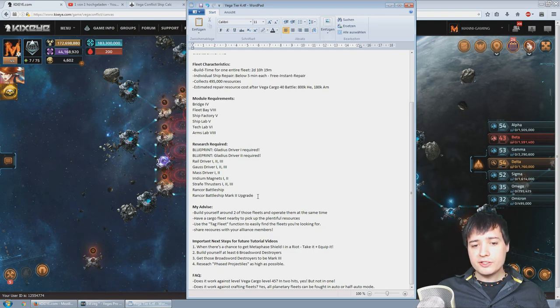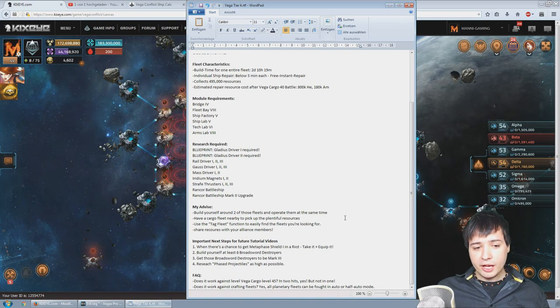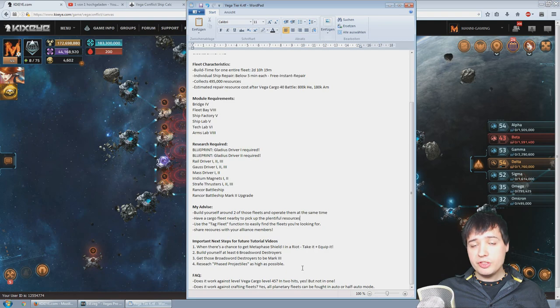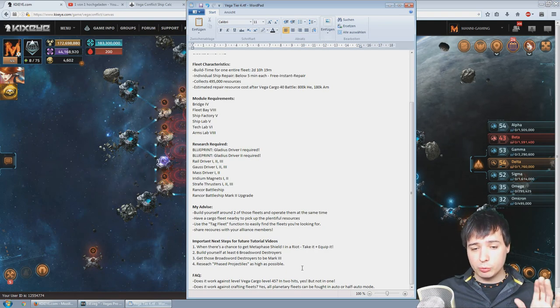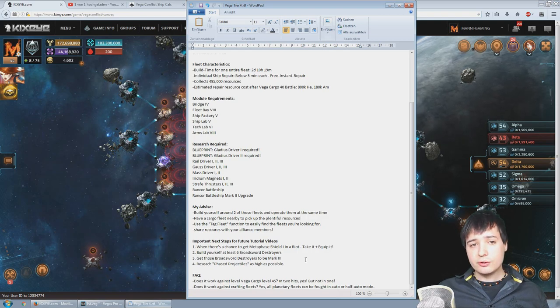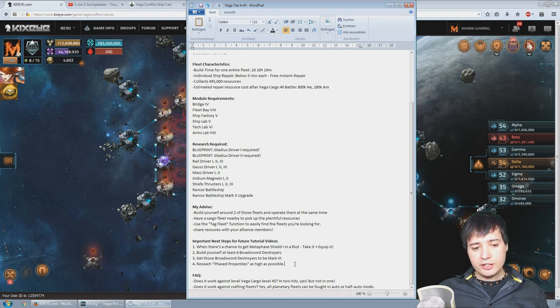My advice: build yourself around two of those fleets and operate them at the same time. Have a cargo fleet nearby to pick up the plentiful resources, use the track fleet function to find the fleets easily, and share resources with your alliance members. For next steps: when you get a chance to get the Metaphase Shield level 1, get it immediately and equip it to all ships. Build yourself at least six Broadsword destroyers to mark 3 — you can farm those at the same time as farming the Gladius Driver mark 2 upgrades. Research Phase Projectiles as high as possible to make your projectile weapons deal direct armor damage instead of first hitting shields.